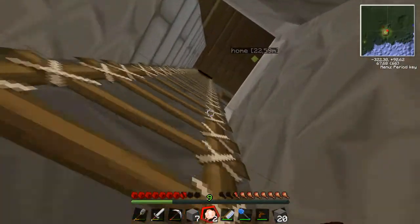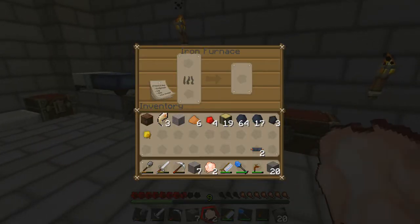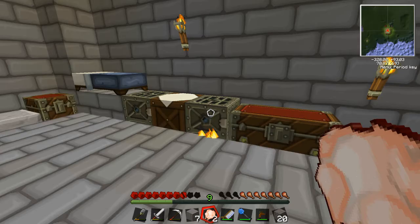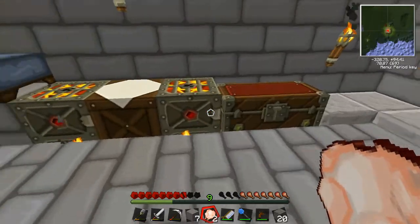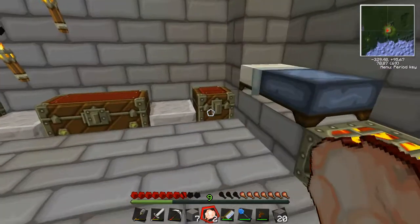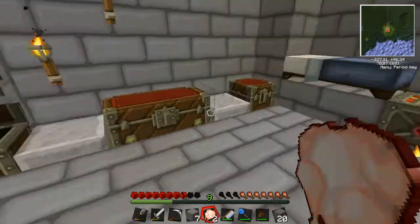I'm gonna put this in the iron furnace, which uses coal. I should have left that in there. So if I use that charcoal and put this in here, this should be fairly quick. Get some more rubber. I'm gonna put that nowhere — I think I've stored some pumpkins in here already.